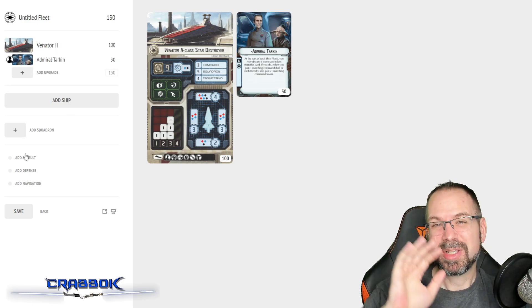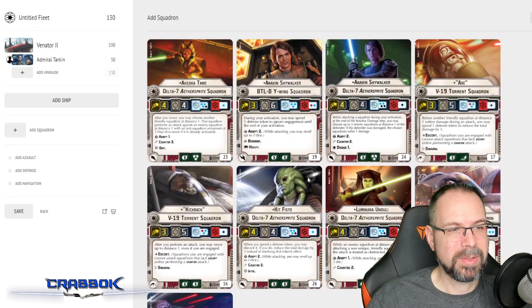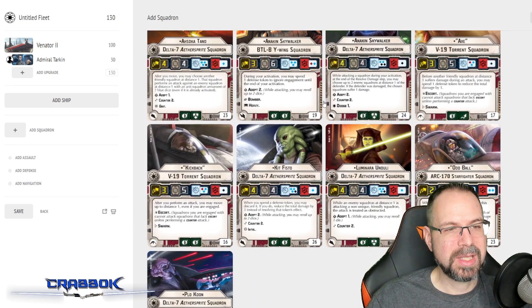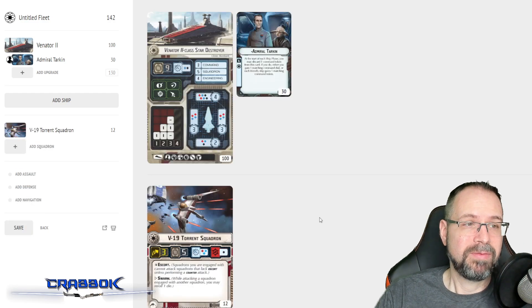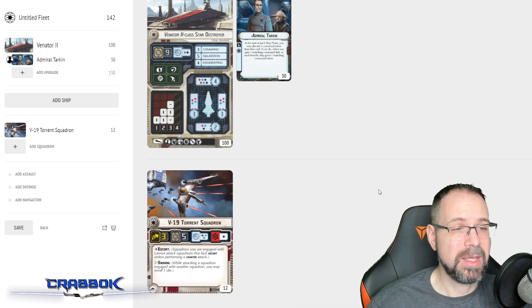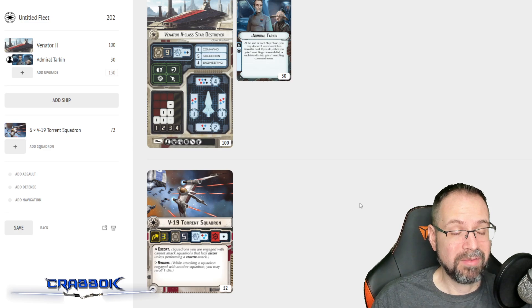Since this is going to be my primary carrier and the rest of my fleet isn't going to be focused on activating squadrons, I'm going to add my squadrons now. I'm not going to run any uniques even though the Jedi are cool - I'll save that for a different list. I'm going to run just a standard workhorse of basic Republic squadrons, which maybe makes this an easier build for new players to get into. I'm going to run V19 Torrents. I'm using Ryan Kingston's fleet builder today - I'll put a link in the video description below.